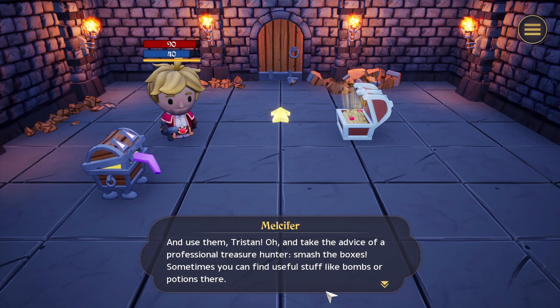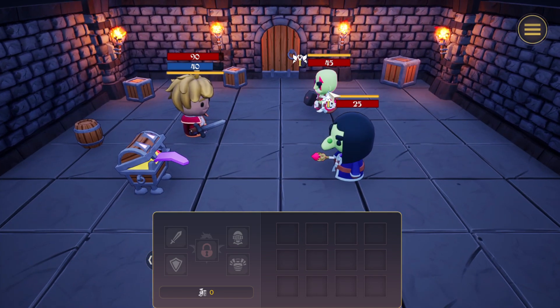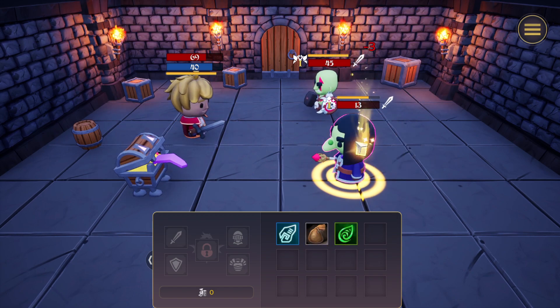'Take the advice of a professional treasure hunter — smash the boxes. Sometimes you can find useful stuff like bombs or potions here.' We can smash them, we can roll into them. Okay, let's go. Next room. Oh no — orcs. Mage first. Three damage. Are you kidding me? Don't have time. Have to survive.